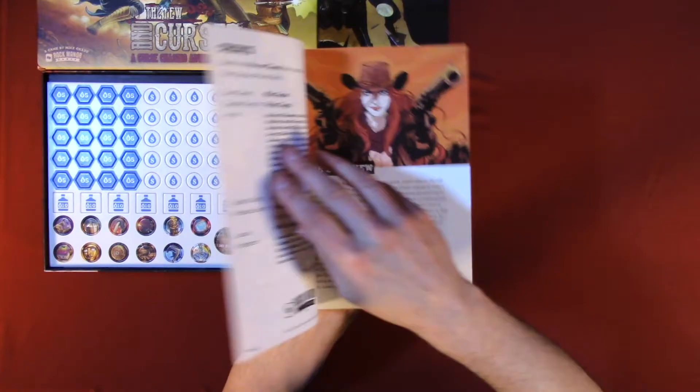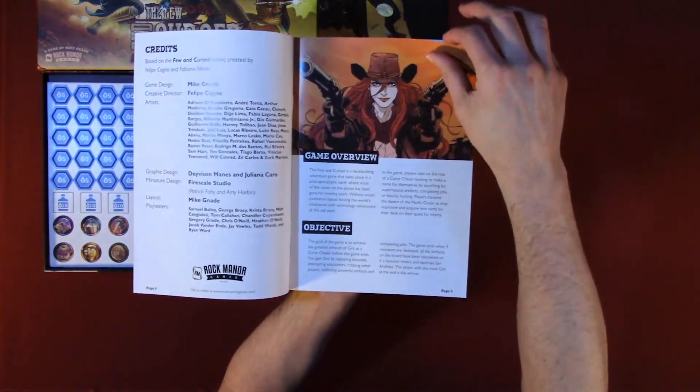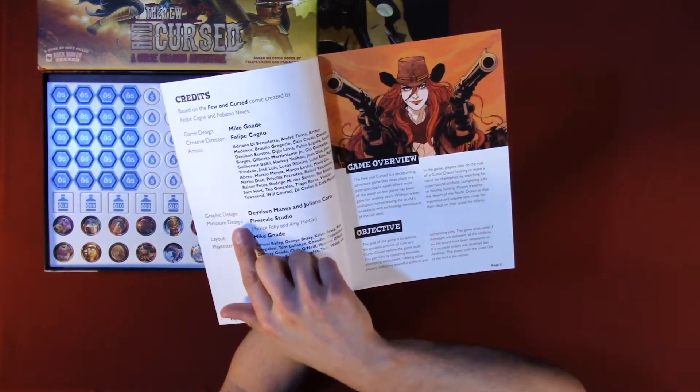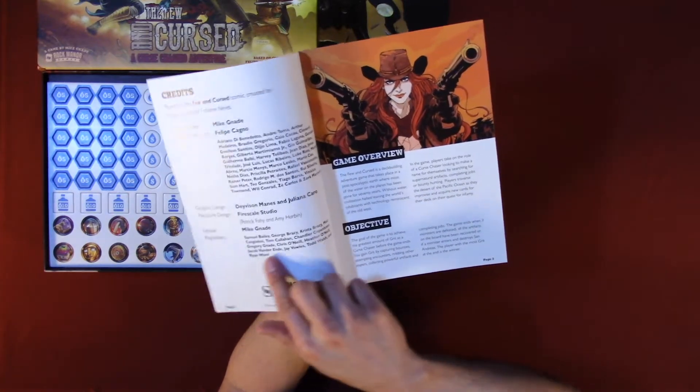The rule book covers: game overview, objective, game design, creative director, artists, graphic design, miniature design, layout, and play testers.